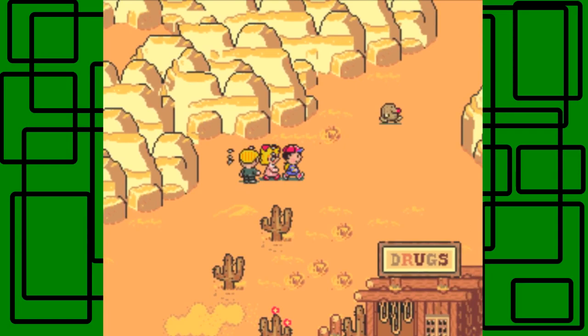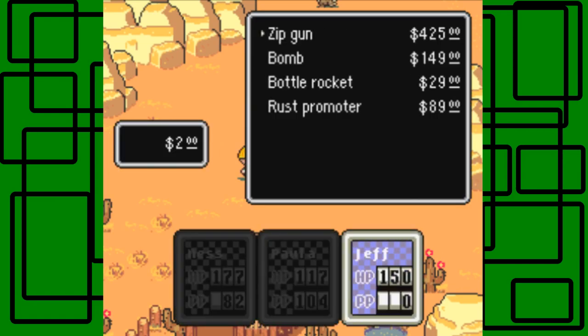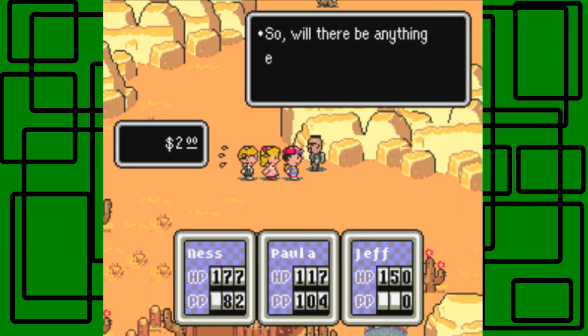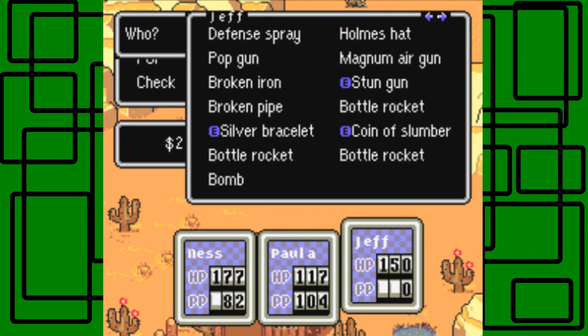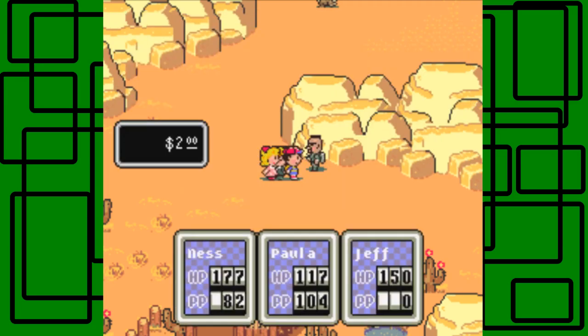We're going to have to do some exploring, I guess. Don't talk so loud. Let's see what you got. I don't really need anything. Wait, I could buy the zip gun, I guess. Hmm. Is the zip gun better than the stun gun, or? That's hard to say, I really don't know. Stun gun. I could buy the zip gun at least, I guess.